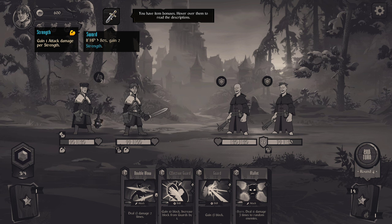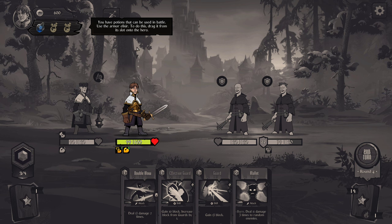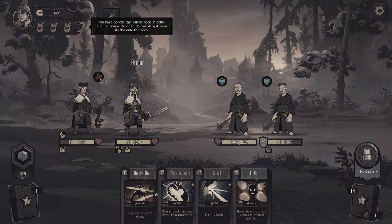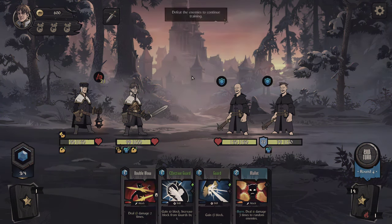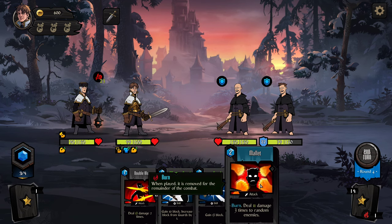Do you have item bonuses? Gain one attack, first strength. If HP is greater than 80%, gain two strength. Potions can also be used — gain five armor, drag onto the hero. Beat the enemies to continue training. I think I see how to do this now.